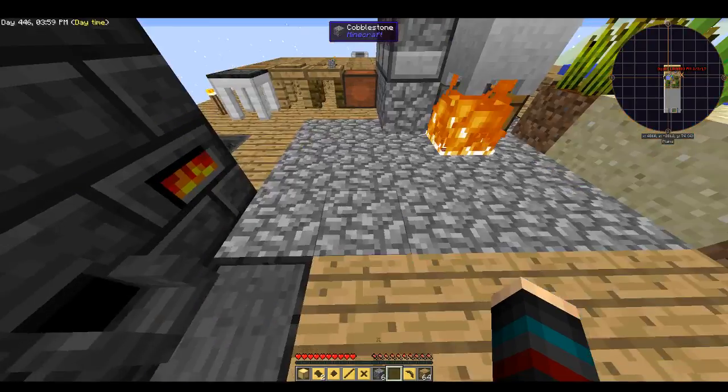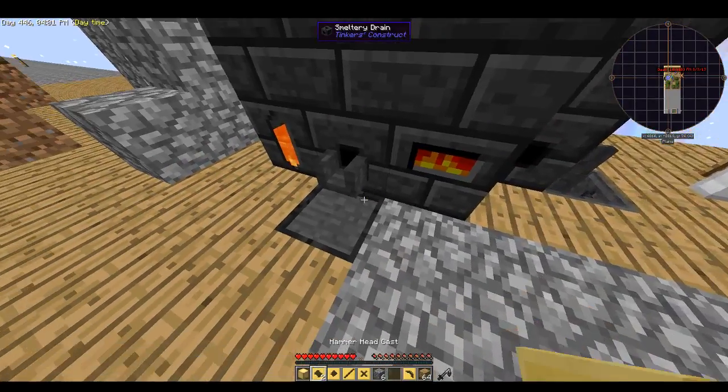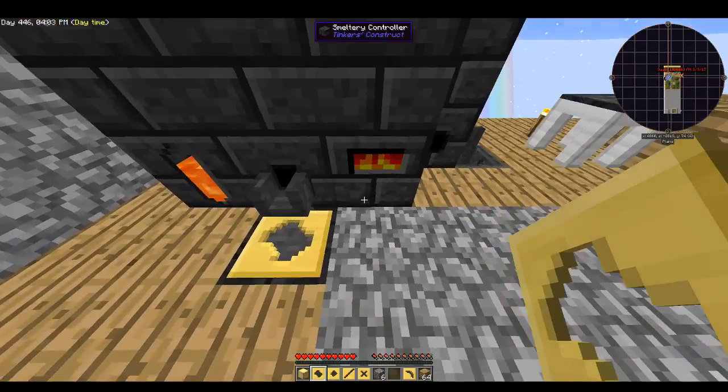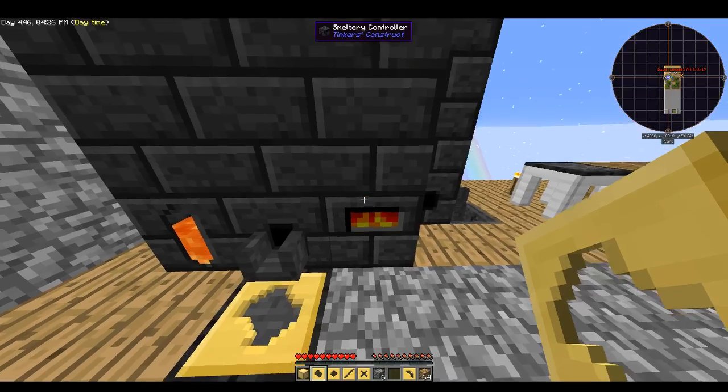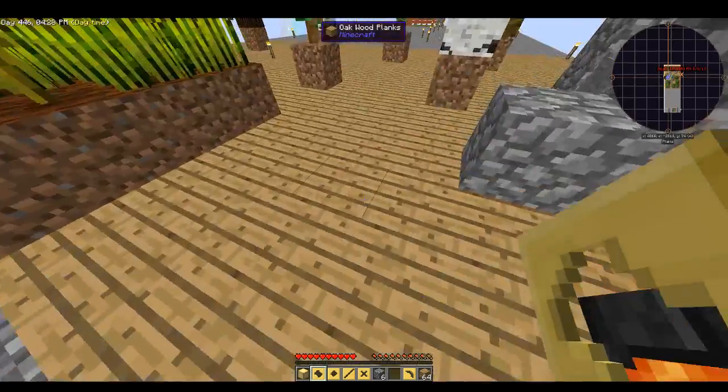Boom, all right! Now we can put the hammer down. Let's put some iron in there — one, two — let's just do two more and see how that does. This should work to make me an iron piece.